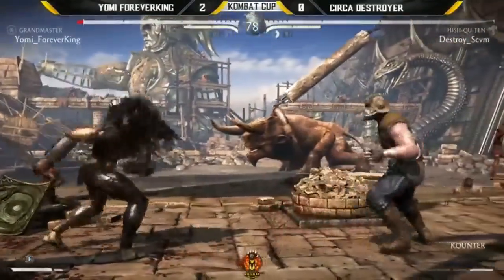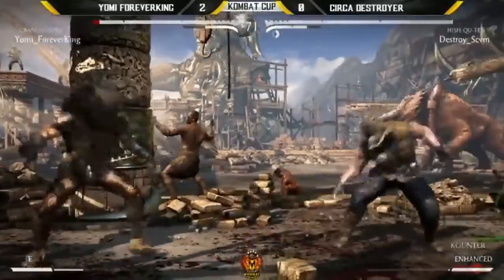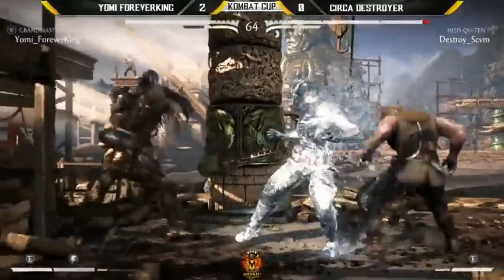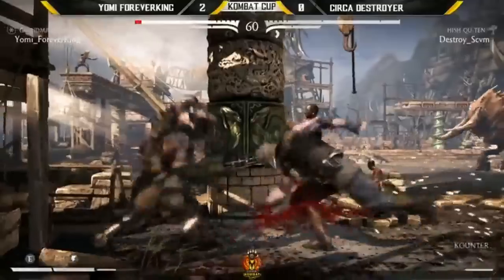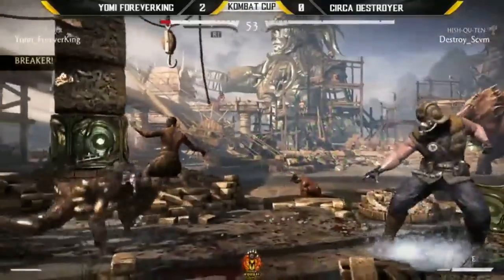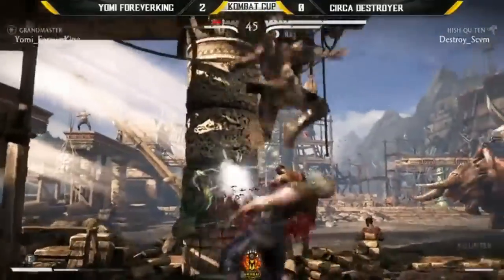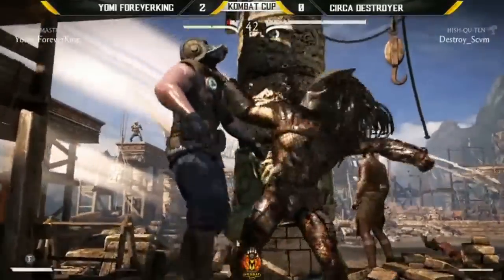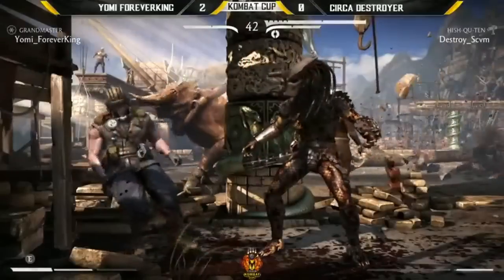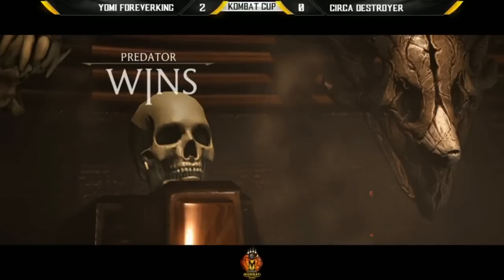Now looking at full control. Good block on the back too — Predator can punish that. He's got some good range. The NJP. Very good block. Down four, very good block. Forever King has gone for so many back twos this entire set. Oh my god that block — and that's the second time King has broken in this round alone. And while the Savage slides — very good check on what they went down for. And that is going to close it out. Destroyer — Finish Him! Getting on the board, 2-1. Good stuff.